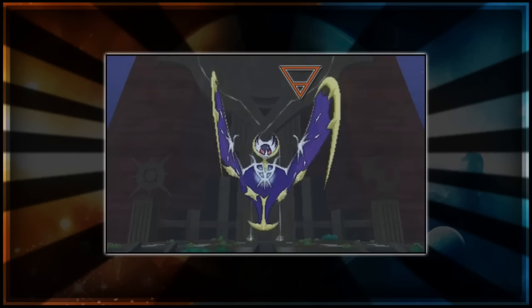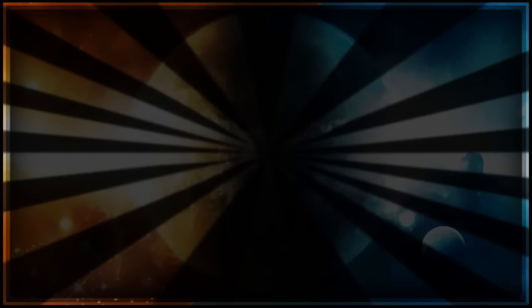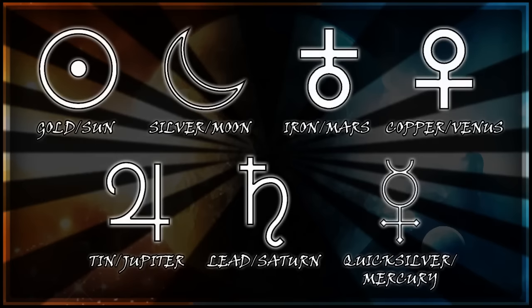We also talked about all the different metals and the planets that are related to Alchemy in general. We have the Sun, the Moon, Mars, Venus, Jupiter, Saturn, and Mercury — all linked together with different metals and stuff like that.